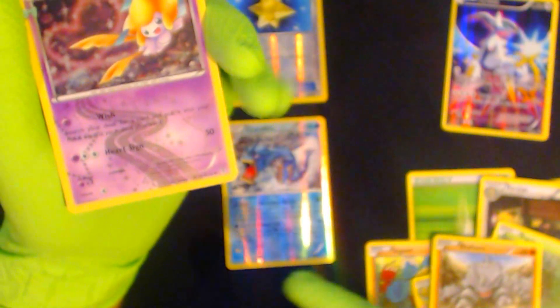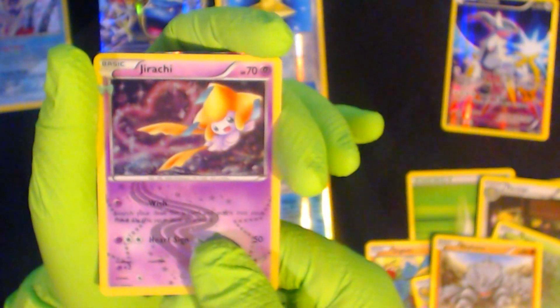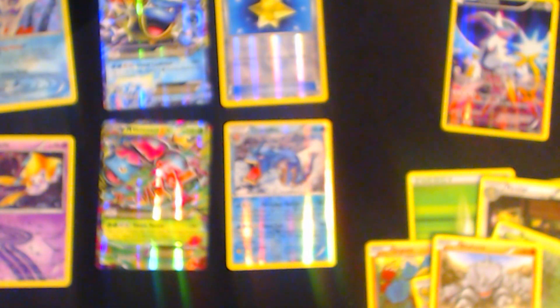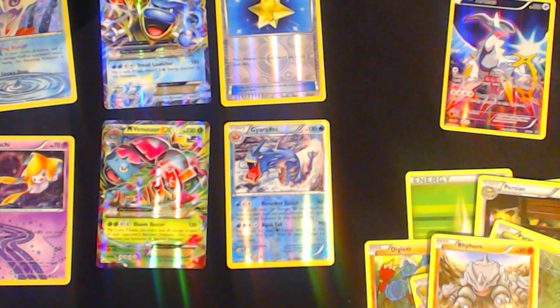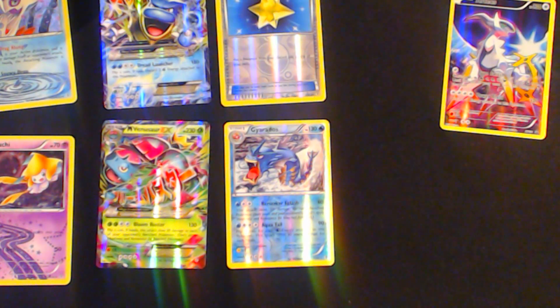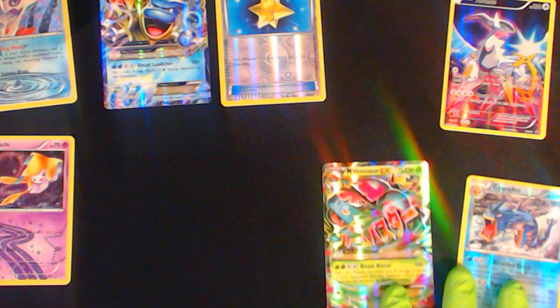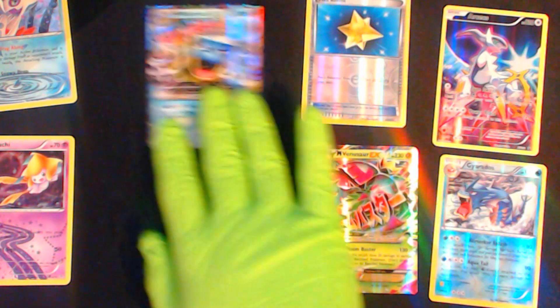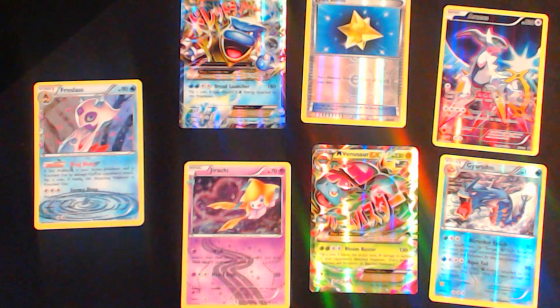A Jirachi reverse shiny — this one's the shiny. And the rare card — a Mega Venusaur EX! That is freaking awesome! Holy crap, this pack was awesome. Thank you so much, RCS — this is all thanks to you. This pack was freaking amazing.